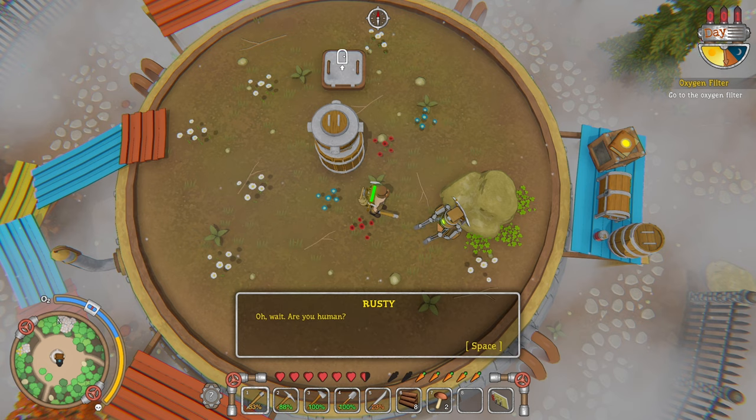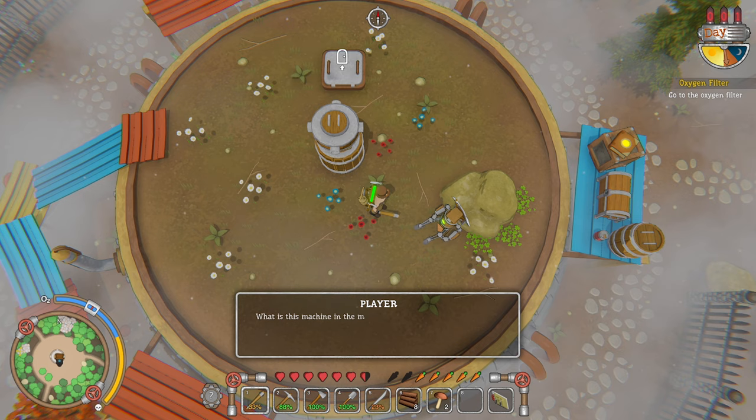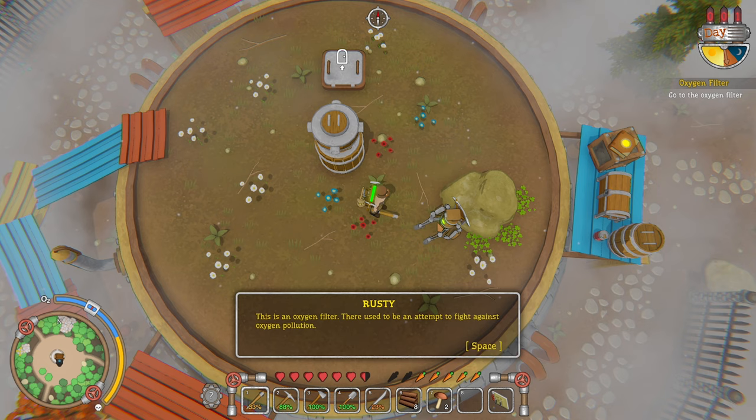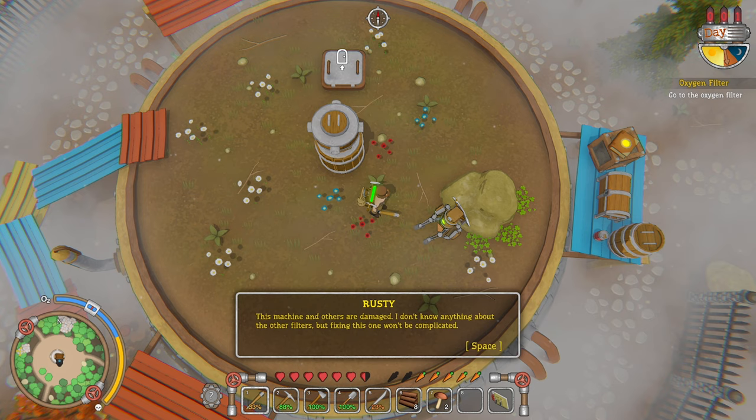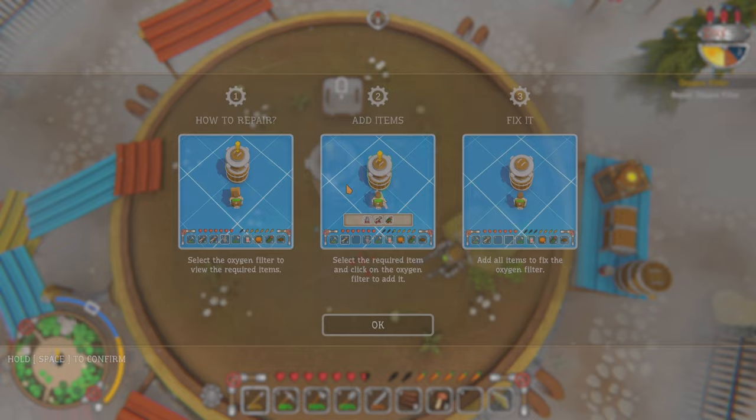Let's talk to Rusty. 'I saw your landing — it is unbelievable that you are still on your feet. Are you human? I saw the last one about two centuries ago when this part of the island was suitable for life. What are you doing here?' 'My legs are damaged, I can't move.' 'What is this machine in the middle?' 'This is an oxygen filter they use to attempt to fight against oxygen pollution. This machine and others are damaged — fixing this one won't be complicated.'